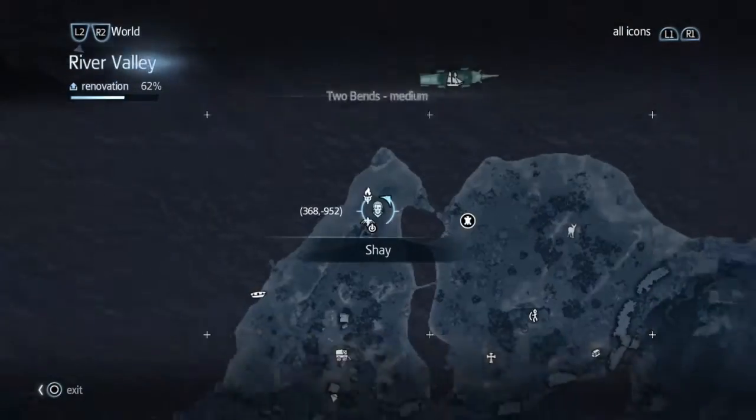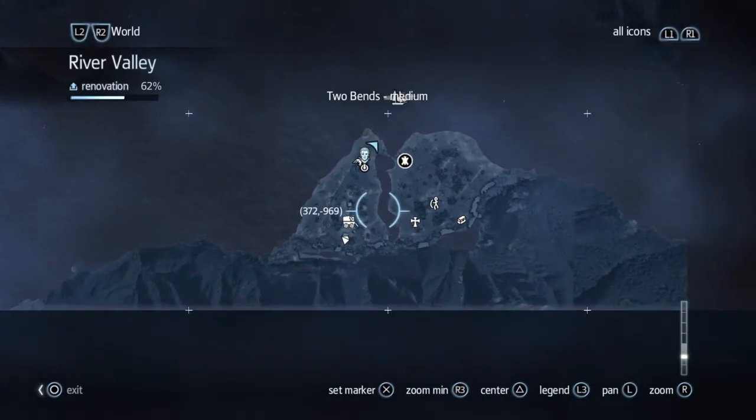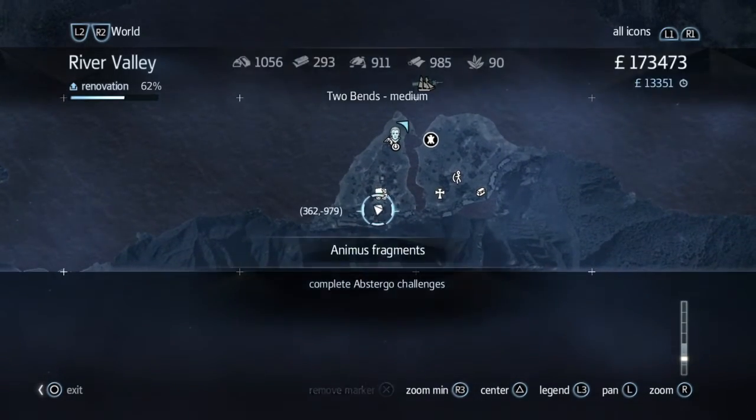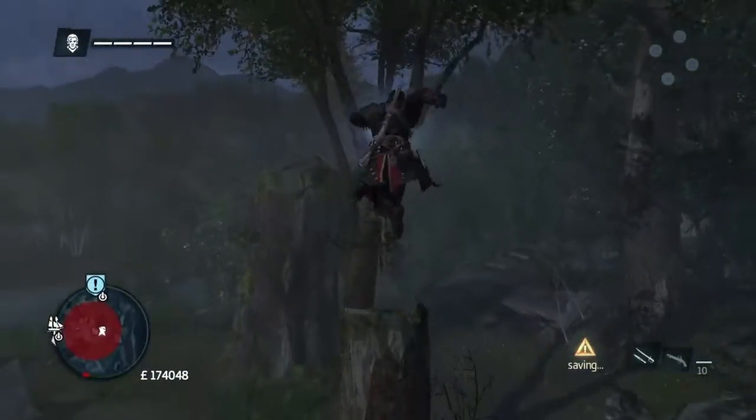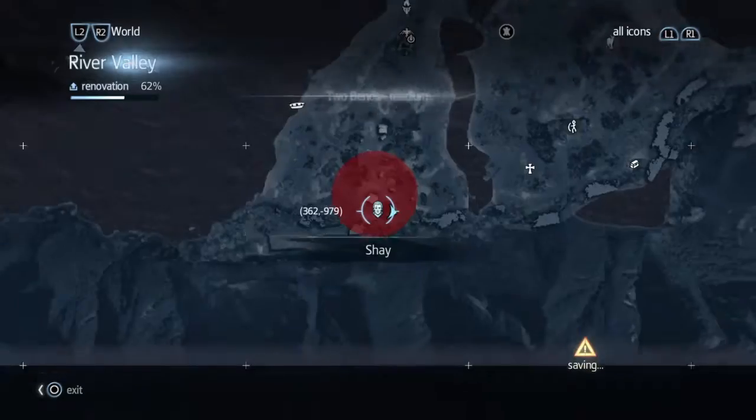From here we go right to the end of the island to an Animus Fragment. I passed a supply camp and sorted that out at the same time, but you might not — it all depends on if it's there.